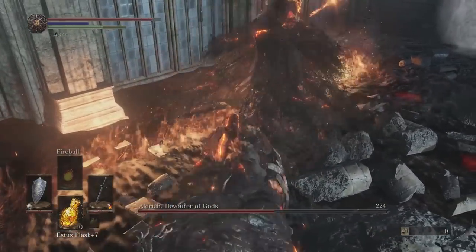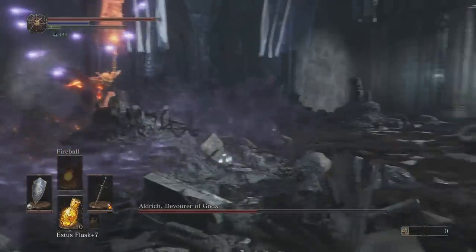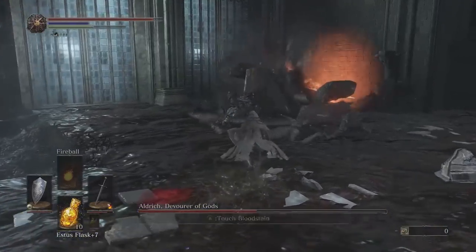At half health, you enter phase 2. He comes out of the ground casting fire around him 180 degrees. He usually fires his arrows immediately, so you'll want to run away as fast as you can, as long as you can, rolling as needed until the end.